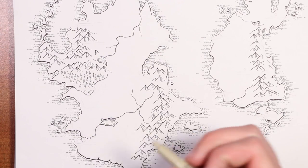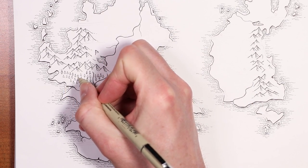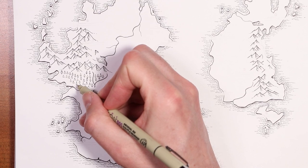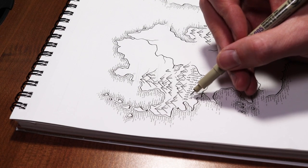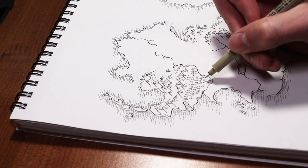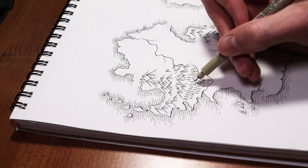These are small enough that I could probably just do a single line for the trunk rather than two lines that I started doing. And then we can do just a little hint of shadow, as I mentioned before. This also has the benefit of providing a little texture to your forest on the ground there. I missed some tree trunks — it always happens.